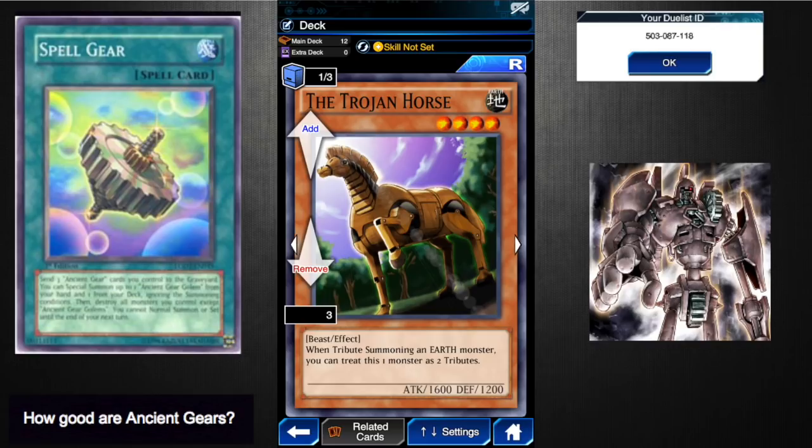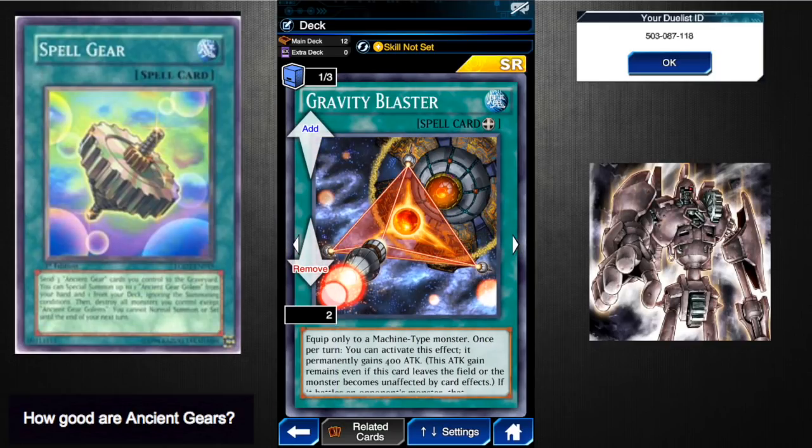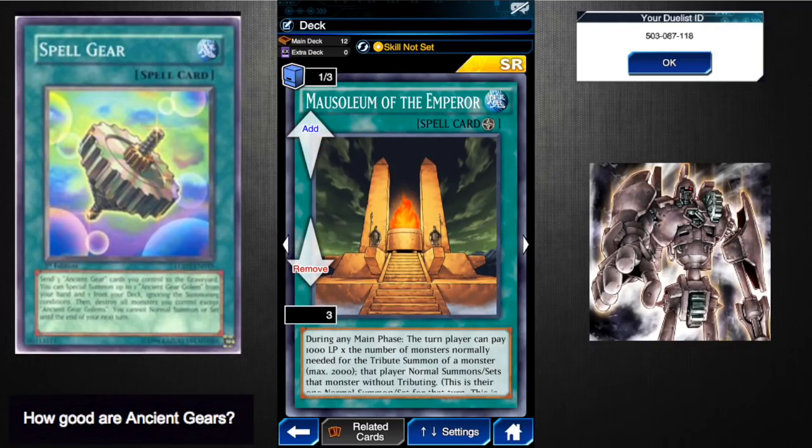Trojan Horse — set this card, have Ancient Gear Golem in hand, have a Windstorm in the back row. Your opponent summons and attacks, you Windstorm, next turn tribute summon your Golem and you're good. Soul Exchange — you've got a monster on the field, you Soul Exchange, tribute your opponent's monster if it can be targeted, and there you go, you get your Ancient Gear Golem. Gravity Blaster is good too because once you have it on the field your opponent's monster's effects are negated, shutting down their back row and monster effects.